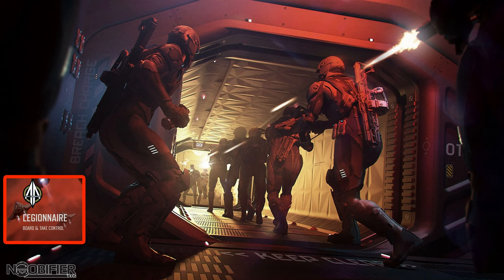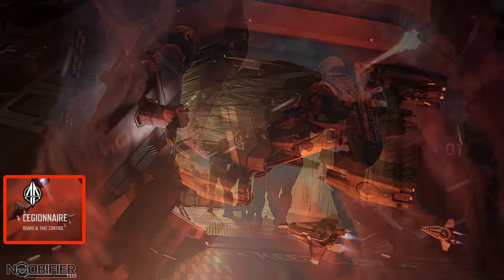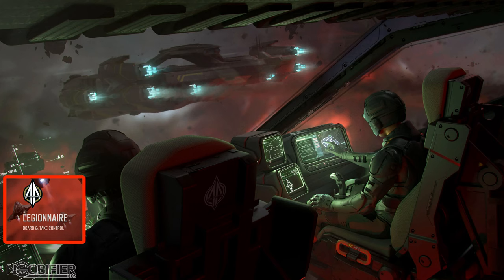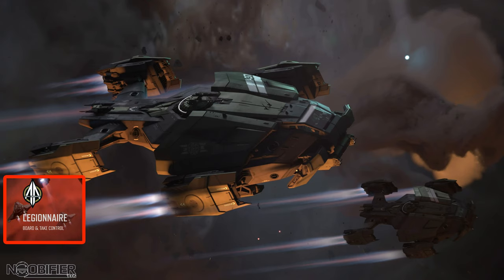To attach and then breach the target, the ship does not have to be static, but being disabled would help, as any attempt to dodge and weave would obviously upset the docking process. There was a question about whether the target having its shields up would affect the boarding process — it wasn't actually answered. The intended mechanic is for it to be similar to current ship-to-ship docking, except that you can override the docking permission. If the target ship decides to jump with your tiny Legionnaire attached, both ships will jump at the same time.